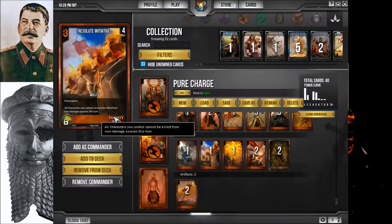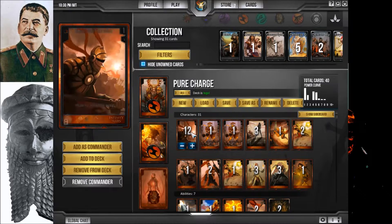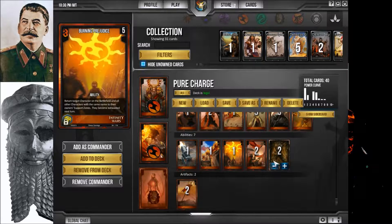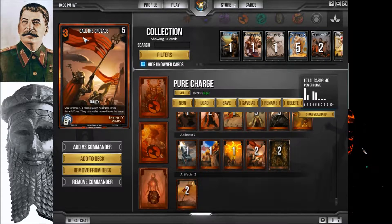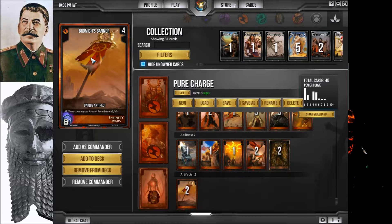Resolute Initiative means all characters I control cannot be killed from non-damage sources — good against mass death effects. Burning Prejudice is good against opponents that use a lot of the same type of character. Call the Crusade gets free 4-2s with charge onto the field. And Bromich's Banner means more damage — that's essentially what this deck is all about.